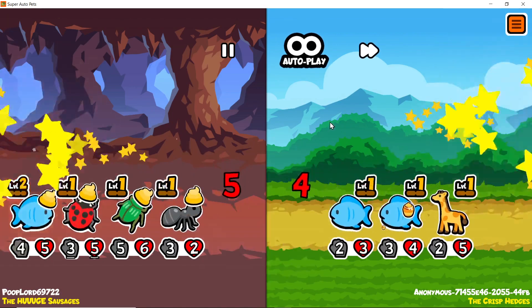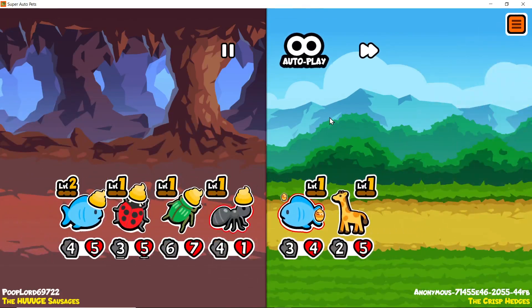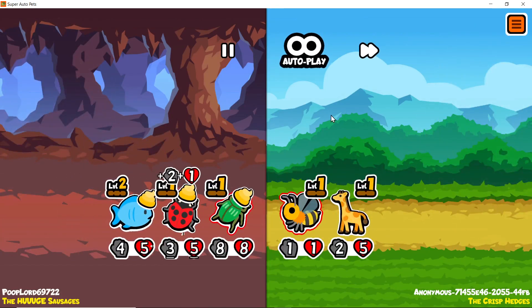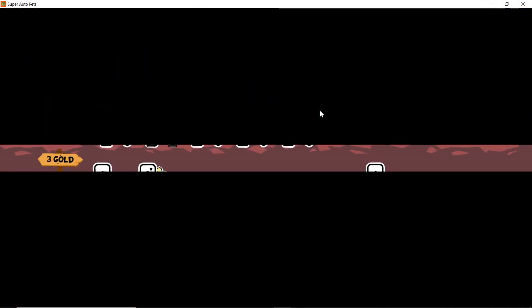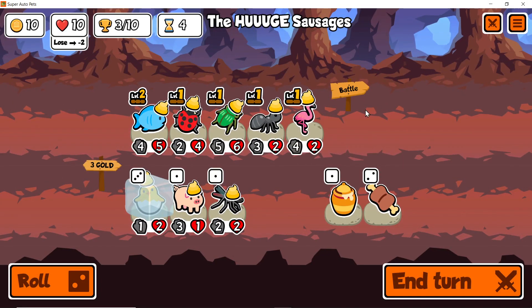We take out two with our flamingo and two with our ants — those aren't even our powerhouses. I'll take the victory. Maybe if we can win super duper early with the food build that would be nice.